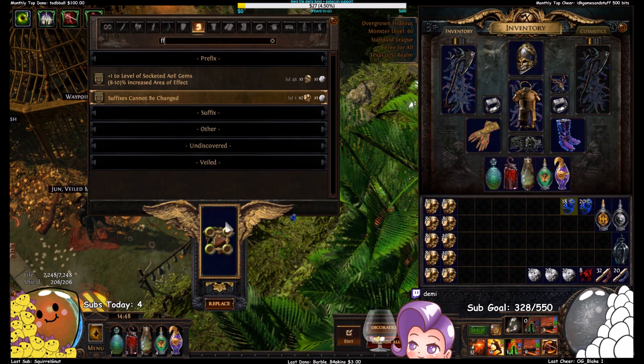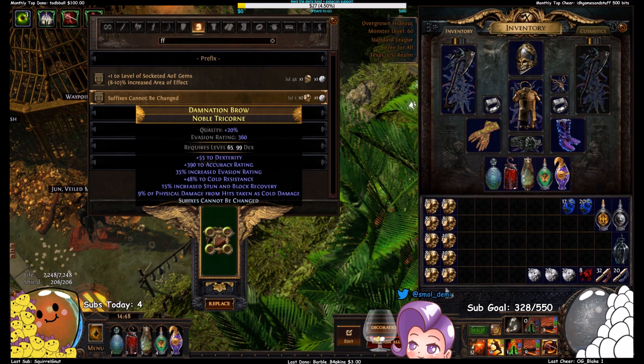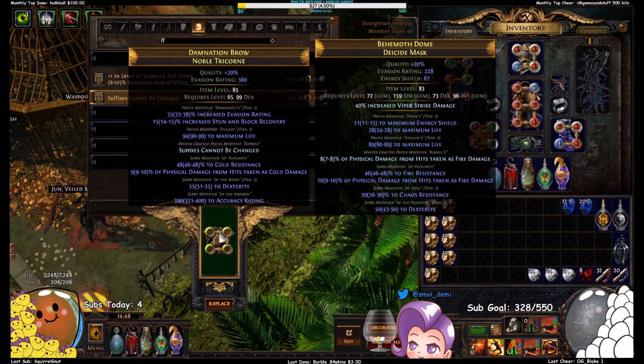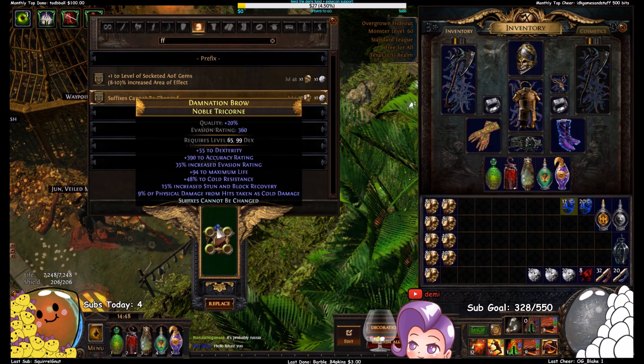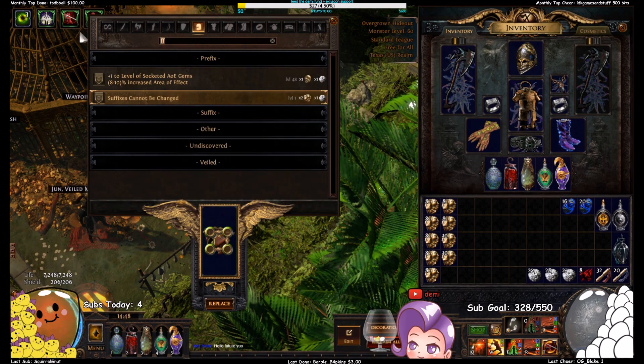Try for the annul save again. Our life roll went away — can I get it back? I can. The odds of that happening are so low, but I got it back and we still have our suffixes cannot be changed, so let's go ahead and annul that again. Well, that was interesting — we're back to where we started.